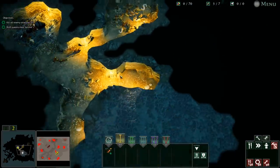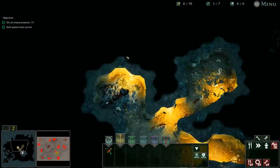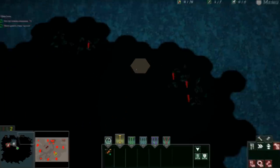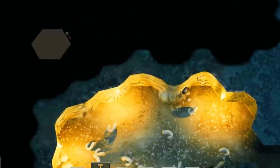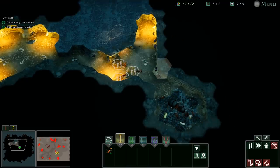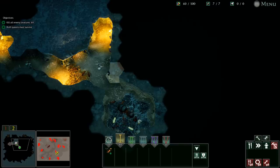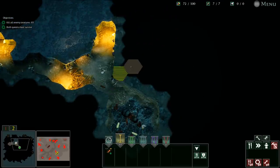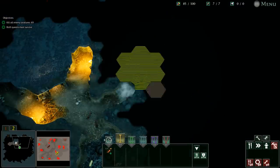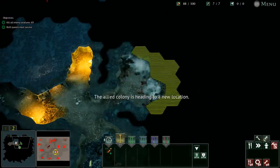We can even see inside their base and they've got tons of food and don't really have any enemies in their cave - there's a few but not a lot. Whereas ours has a lot of enemies. Let's put down some food holes to store some food and start up a colony. Our queen is strategically located in a really bad spot - right next to the door.